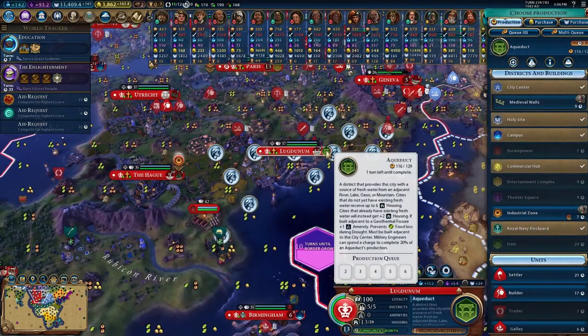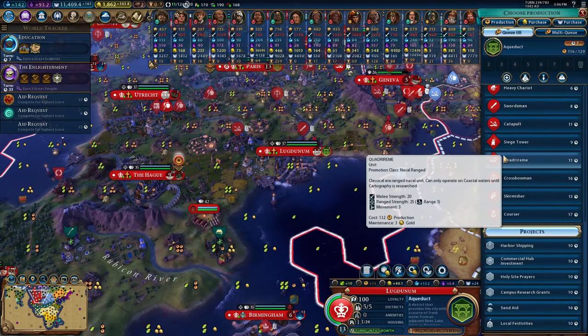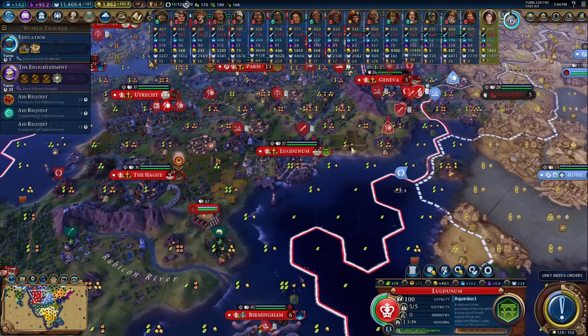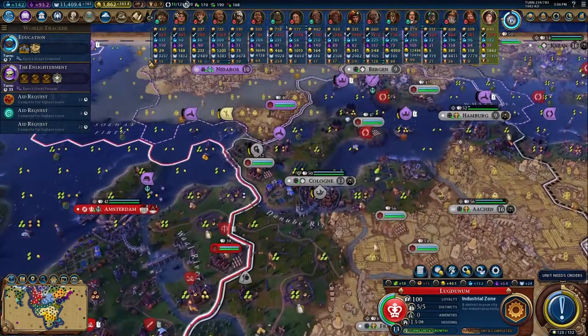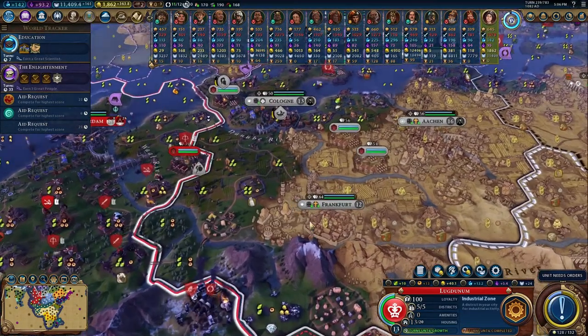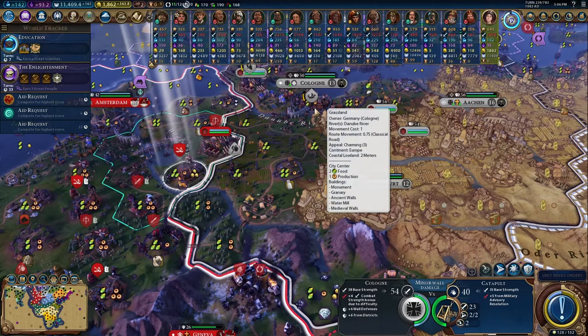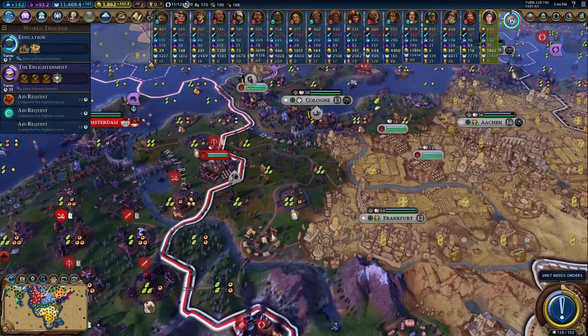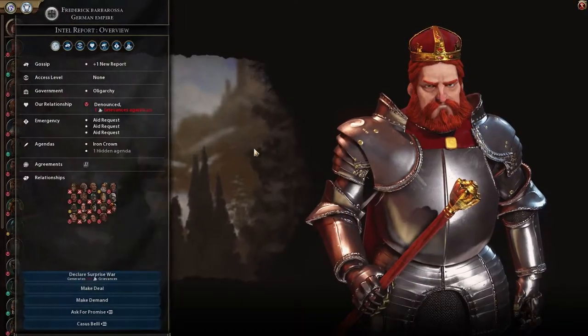One turn away from finishing that aqueduct — we'll finish it and then go right back to the industrial zone. We'll use this military engineer to come finish it. We could definitely start to wear them down, but if they have a few knights we'd be in a lot of trouble. Luckily they're at war with pretty much the whole world.